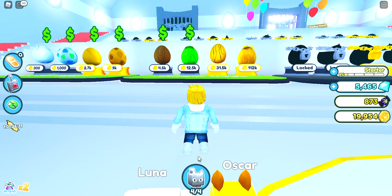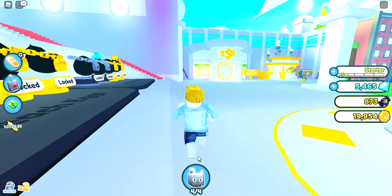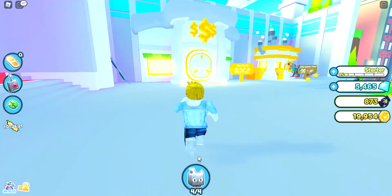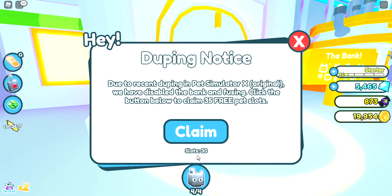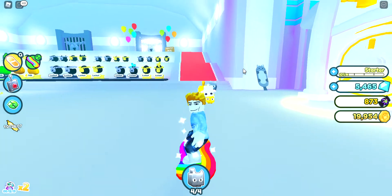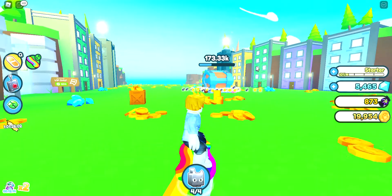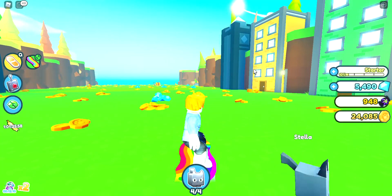It was taken down once but then they went back up. Everything's so realistic - like the bank. They've actually been noticed due to recent Pet Sim updates. They disabled the bank and the fuse pets machine. In this copy game they made the golden pets machine but crossed it out and deleted it as a joke.